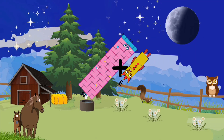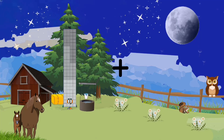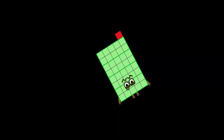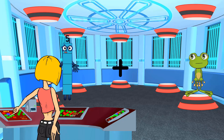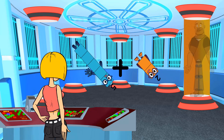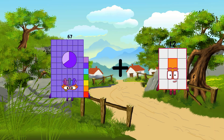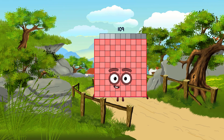3 equals 88. 24 plus 17 equals 21. 5 plus 2 equals 7. 67 plus 42 equals 109.